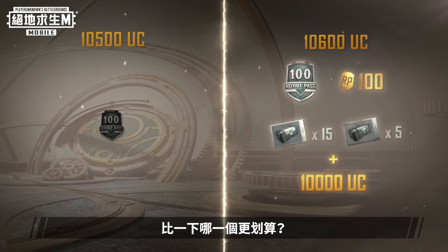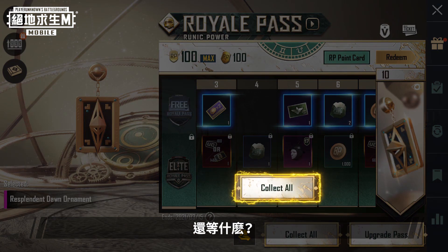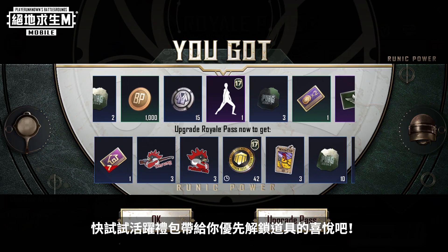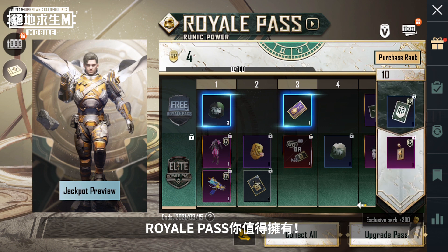Just compare them and you'll know which option is a better deal. What are you waiting for? Get the Activity Pack and experience the joy of unlocking items quicker than before. Royal Pass — you deserve it.